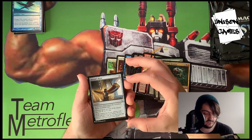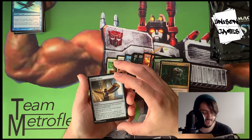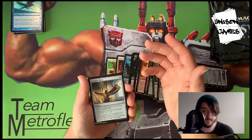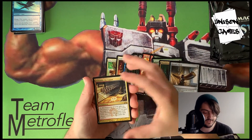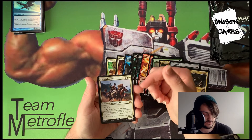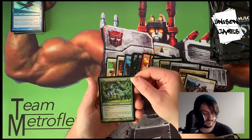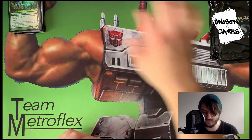Herald's Horn is really important for tribal decks. You choose a creature type, spells of that type cost one less, and at the beginning of your upkeep you may draw it if the top card matches. Really strong in something like a zombie deck. Our older card is Assemble the Legion — a rare, nice. Thalia's Lancers lets you search for legendary cards, and our foil is Game Trail Changeling — every creature type, plus trample. So far our foils have all been commons, but I'd love to see some rare or mythic foils.